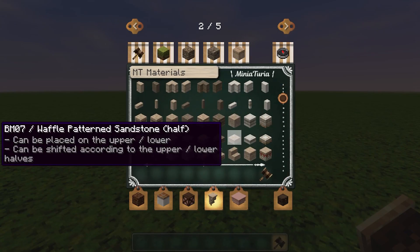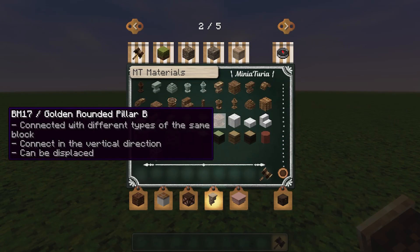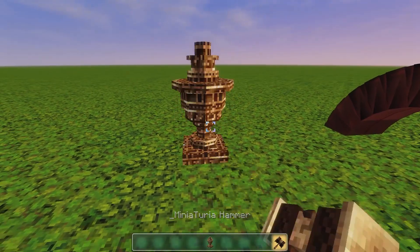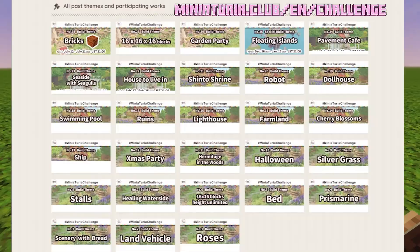The timbers look great. These patterned blocks look amazing. I'm really really impressed with the Minituria mod. Let's have a look at these gold things - wow that's pretty interesting. And you can change the design with the hammer. I am thoroughly impressed with this mod.